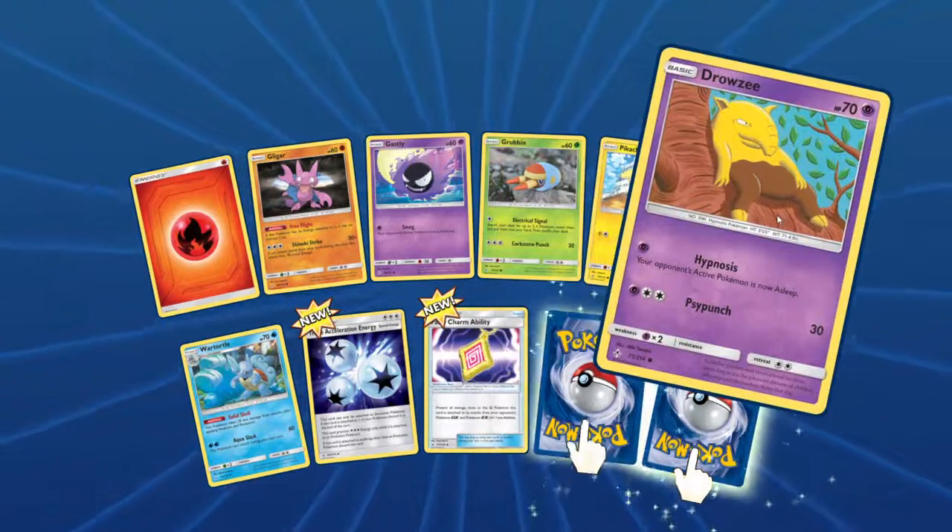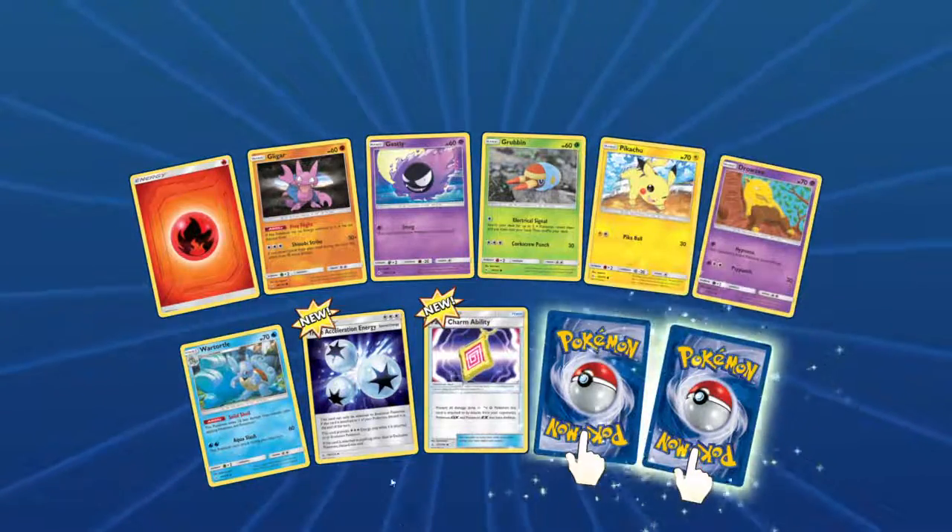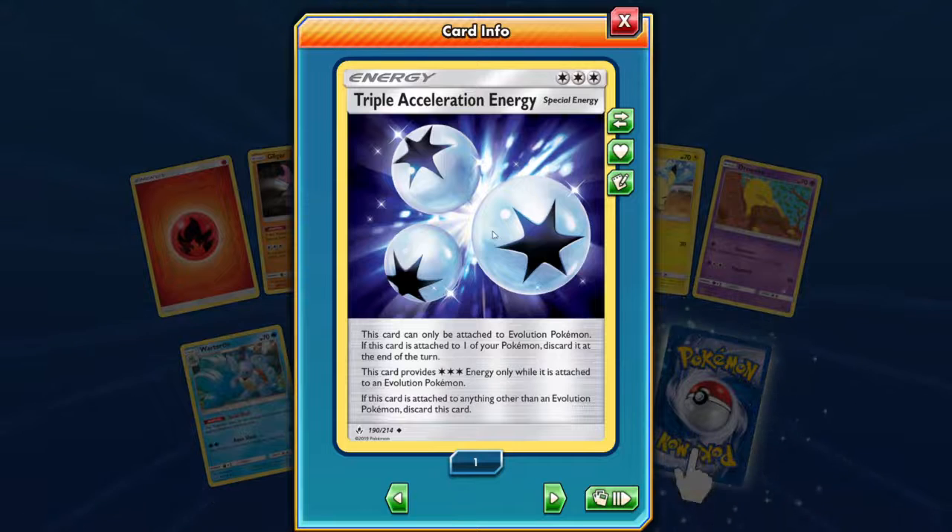Oh my god — Drowzee is just slacking in the tree! We got the Triple Acceleration Energy. This provides 3 energies attached to an evolution Pokémon — but if this card is attached to your Pokémon, discard it at the end of the turn. You can only keep it for one turn, but it could be the turn that wins you the game.